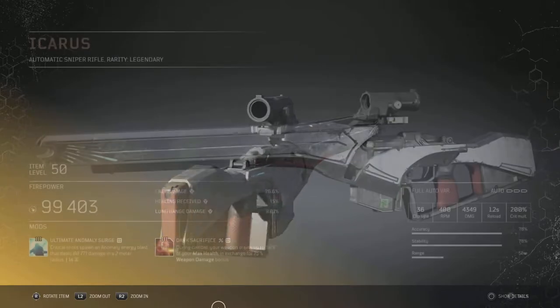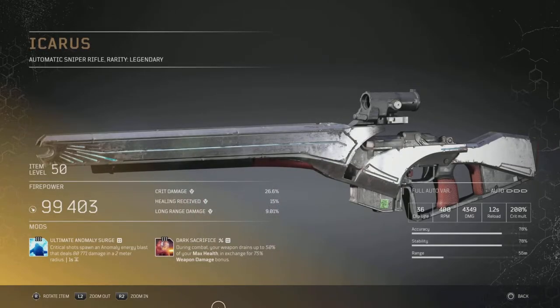Now the Icarus automatic sniper — I have plenty of these and I also got a god roll doing the great restoration. Let's have a look. It comes with the rank three mod called Ultimate Anomaly Surge: critical shot spawns anomaly energy that deals 88,771 damage in a two-meter radius. I went ahead and slapped on Dark Sacrifice. It is a god roll — we got crit damage healing and long range damage as well.